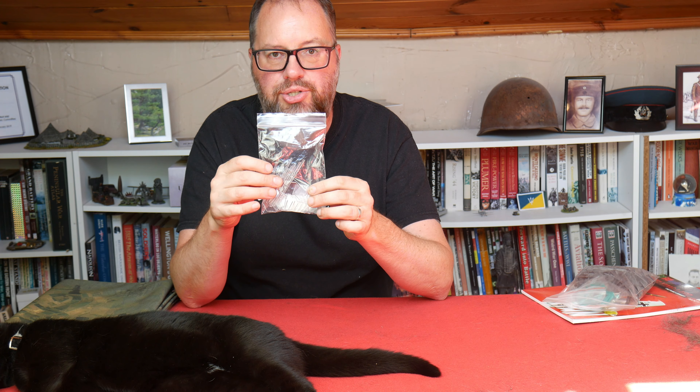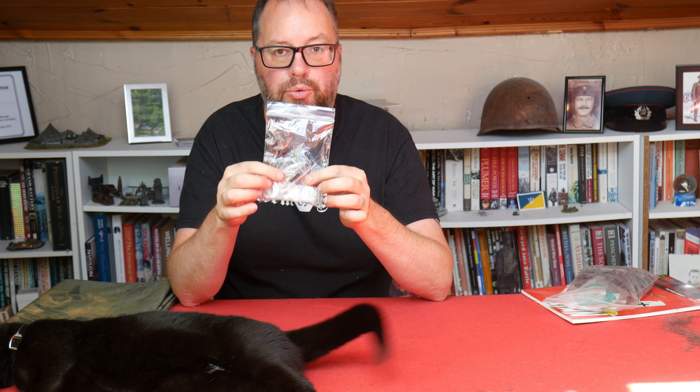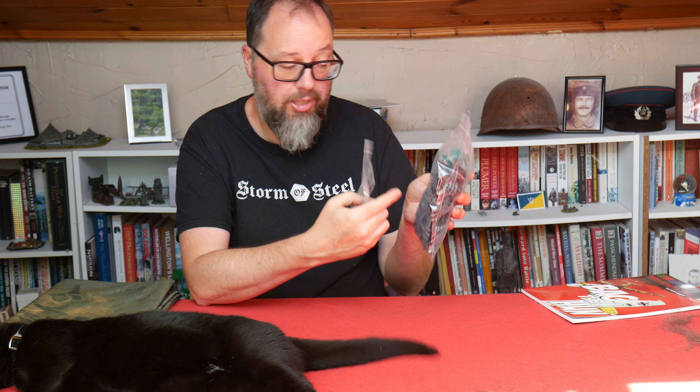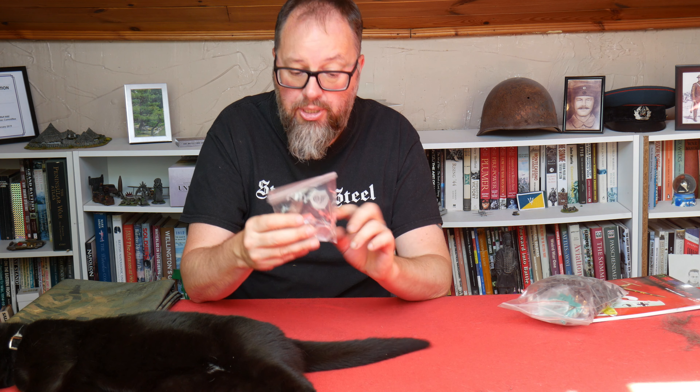Also on top of that, I'm providing you with some flight stands as well — flight stands with hex bases. All you have to do is glue those together and then just make sure that they fit either with magnets on the aircraft, or you can just drill out the holes in the bottom of the aircraft so these will fit in. Just pop them in and out however you want to do them. Basically all you do is super glue the flight stands to the hex base.